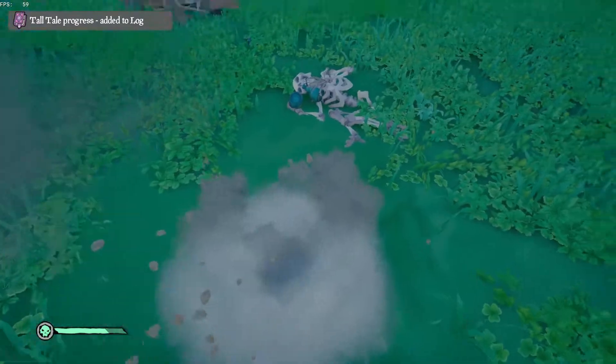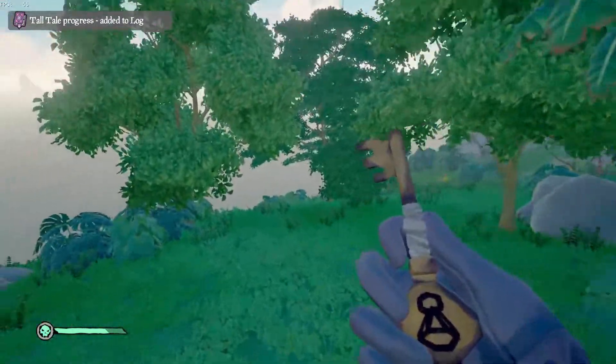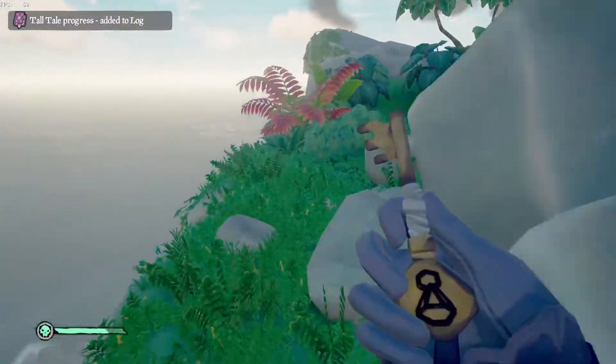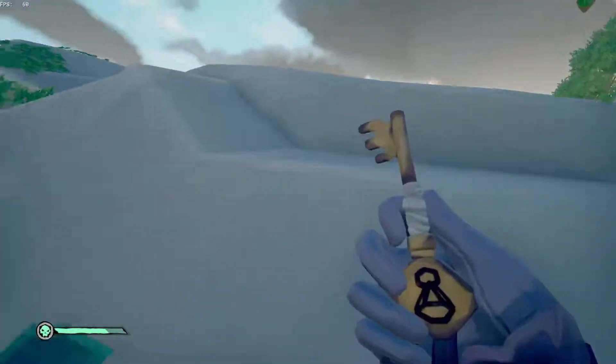This one you can get a little lost, guys, so make sure you do start at the boat. Do exactly as I did — launch yourself out from the northwest and hopefully you'll find that statue. Go a little bit west from there and you'll find the skeleton, dig the key up, and it'll be a beautiful thing. I hope this video helped you out.